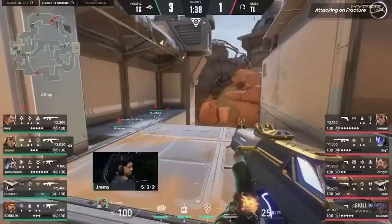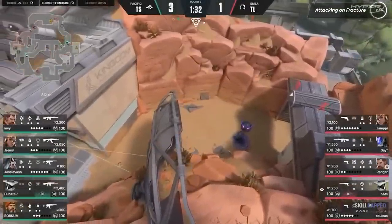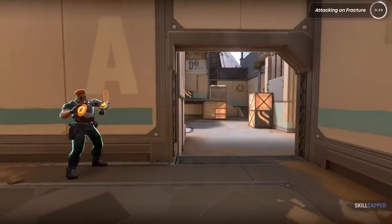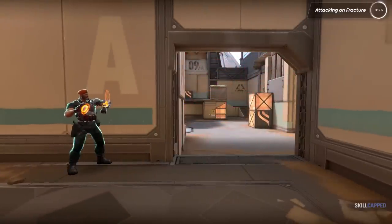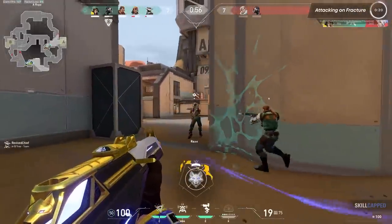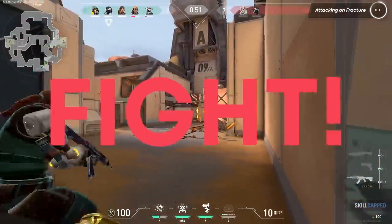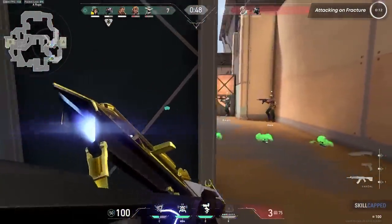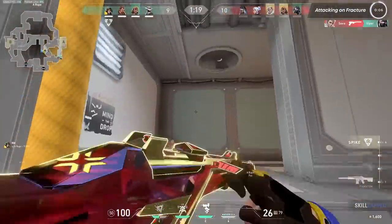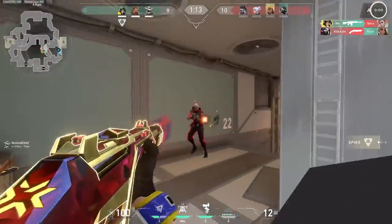The same can be said about post-plants. The most meta agents on this map are Raze, Breach, and Brimstone — and the thing about these agents, or any agent with a good molly, is that they're great at stalling the plant and punishing people who go to plant too early. This is especially true for their ultimates as well. If a defending Breach's or Brim's team rotates in time and is ready to retake early, they'll pop their ultimates when you go to plant and you'll get demolished. But there's a good way to make sure this doesn't happen to you: fight. If you don't fight on this map, you're allowing the enemy team to do whatever they want. Push into spawn and fight them. I know this sounds troll, but you see pro teams do this all the time. Fracture is all about fighting, and if you're not, you're losing.